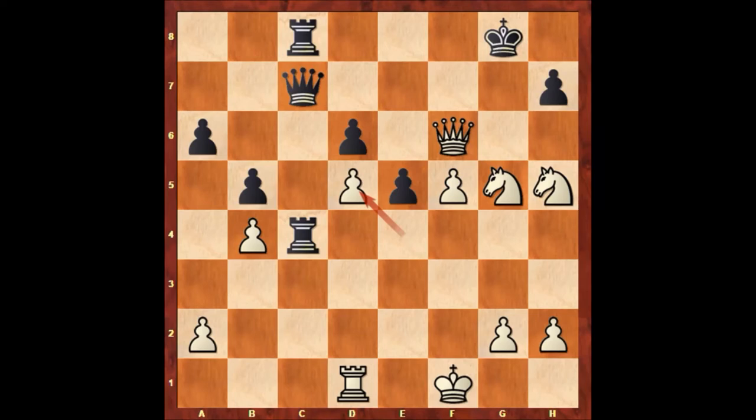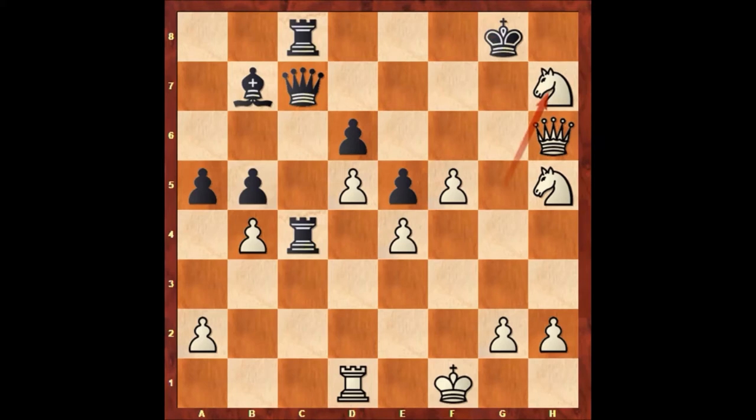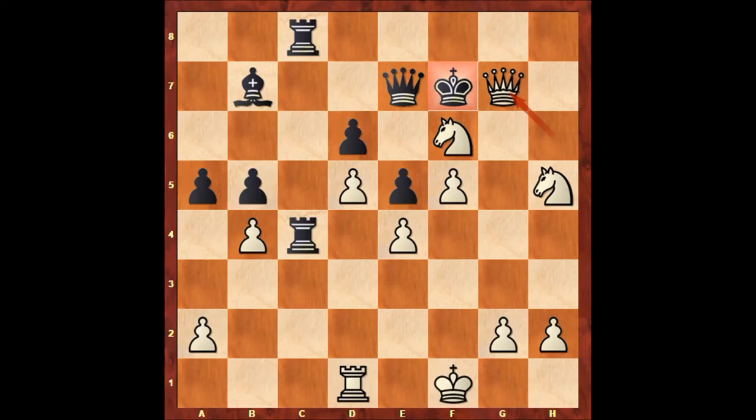Let's take it back. After knight to g5, there is a forced checkmate. If a5, a random move, then queen to e6 check, king to f8, queen to h6, king to g8, knight takes on h7. If queen takes knight, knight to f6 forking the king and queen. If queen to e7, another random move, knight f7 to f6 check, king to f7, queen to g7 — that's checkmate.